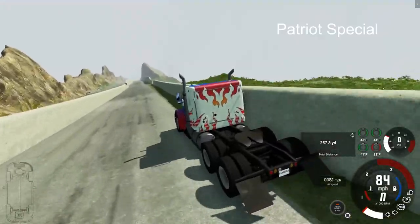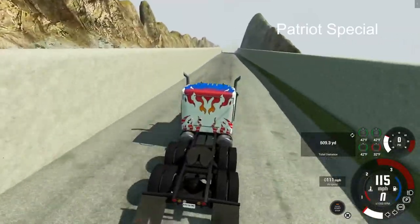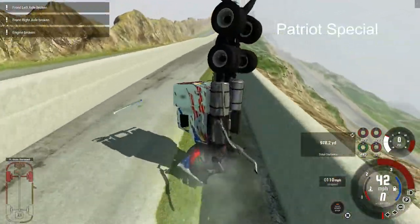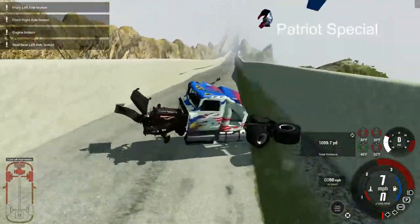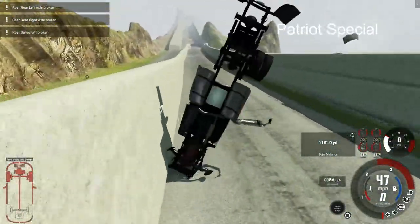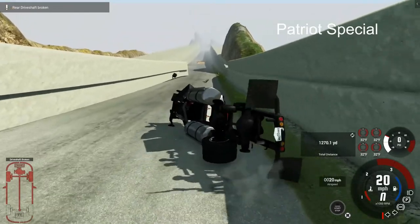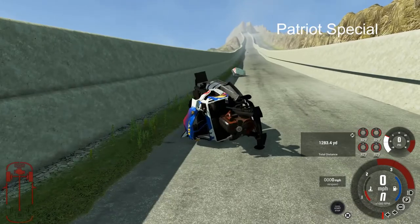The Patriot Special immediately hits the right wall, and actually that works to its advantage because by skirting to the right side it helped push it away from the wall during the first checkpoint. However, that was like the best move it made, and then after that it's just not a good day at work. We're not going to get anywhere near the second checkpoint, and there's very little left of the Patriot Special.